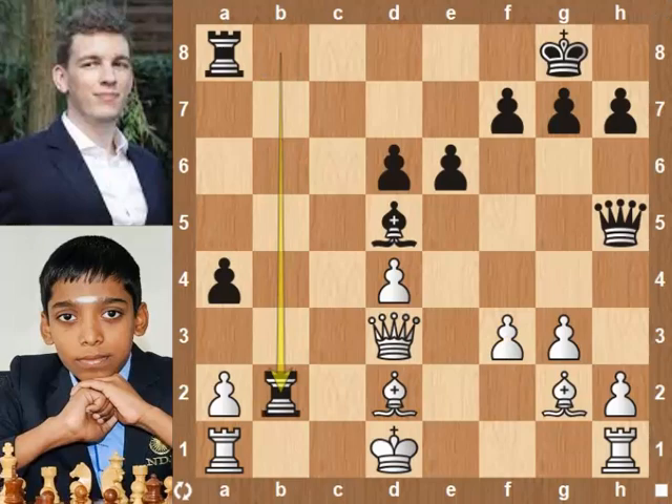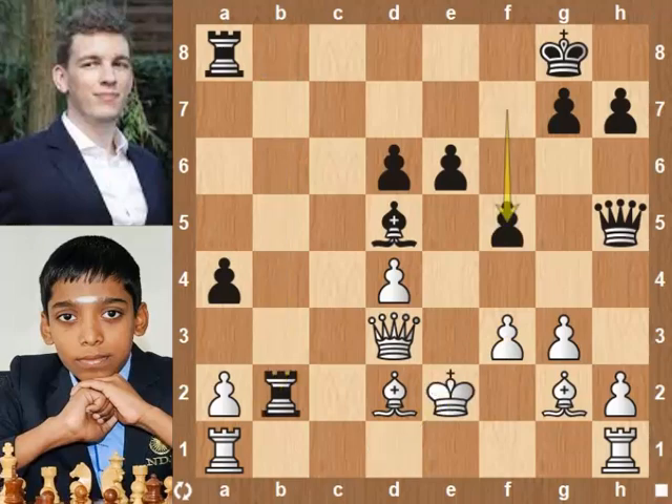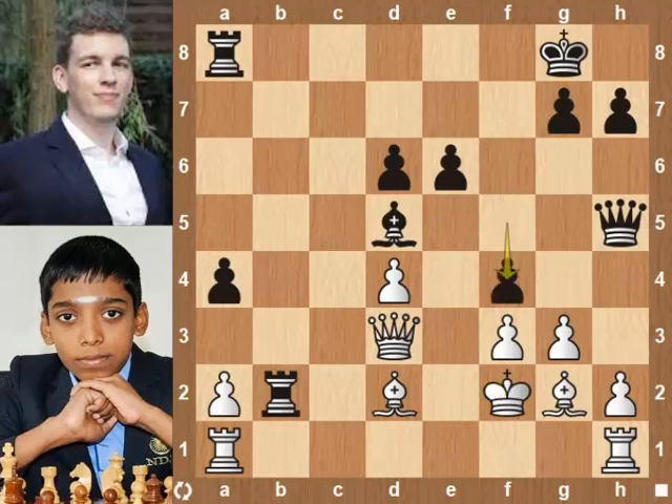Rook takes b2 pawn. King e2. f5, slightly better. h6. King f6. King f2, releasing the pin on white's pawn at f3. f4, slightly better. Bishop takes a pawn. Rook hb1, attacking the rook.